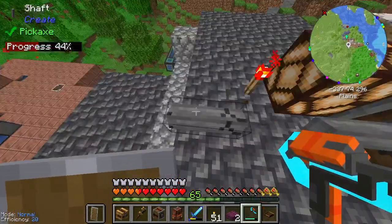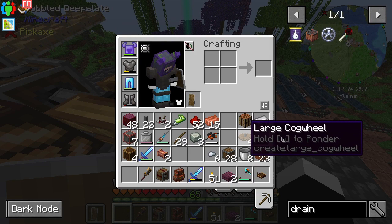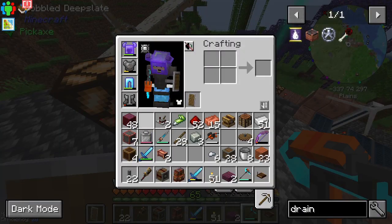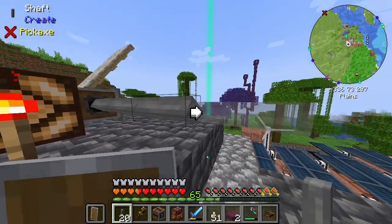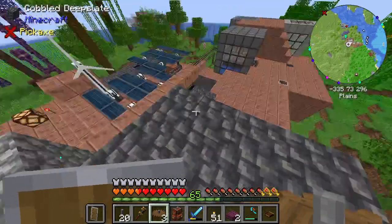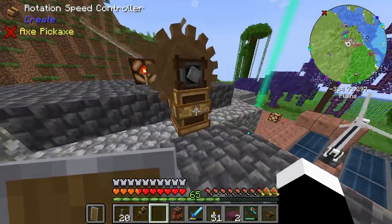I'll take this thing out. I think I'm going to need the big gear there. Some shafts. So there's the gear, and I think you put it in this way. Yeah, here we go.